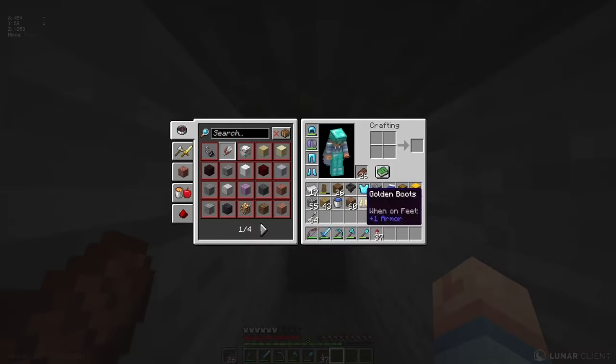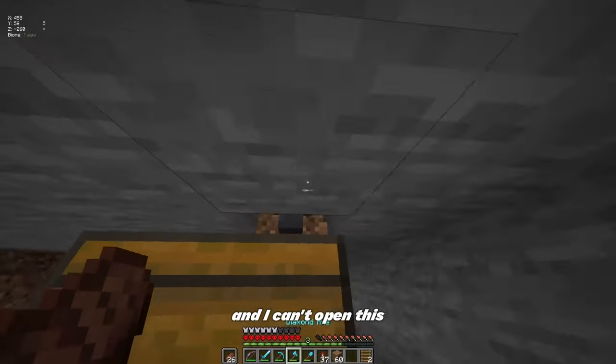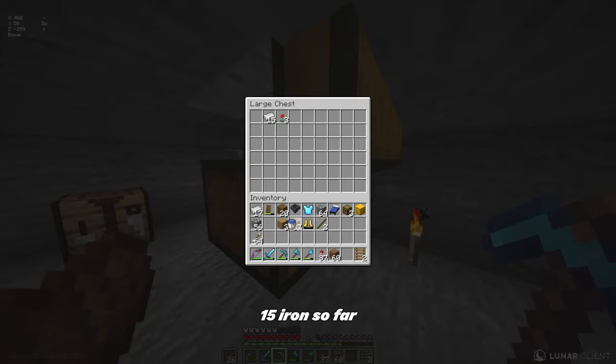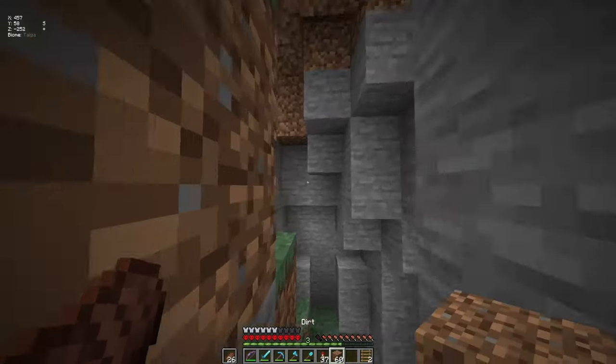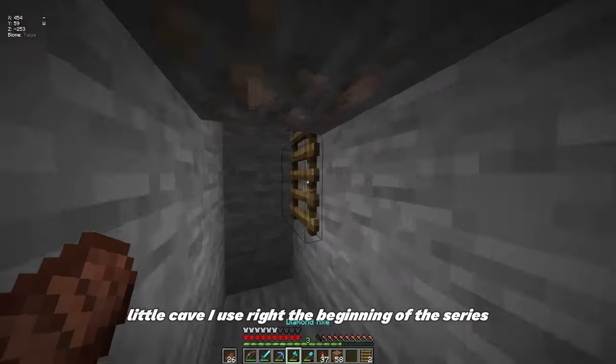Perfect. I can't place it on that block — and I can't open this. Just do that, there we go. 15 irons so far, so that's perfect. This is my little cave — let's just run into my house. The little cave I used right at the beginning of the series.